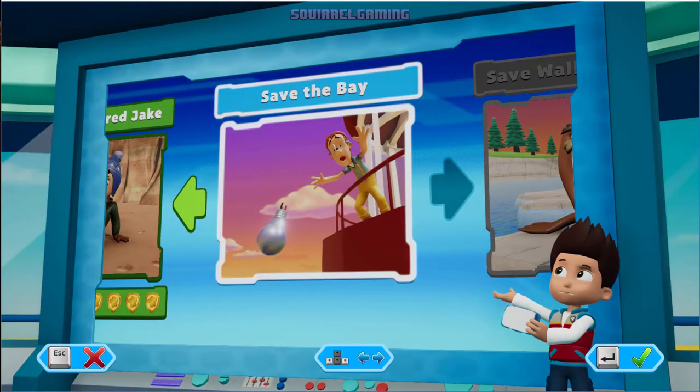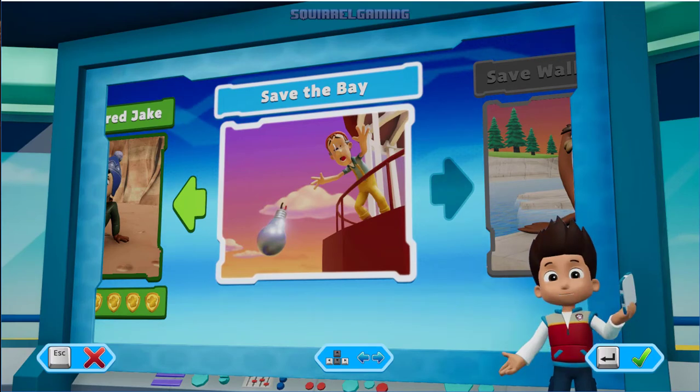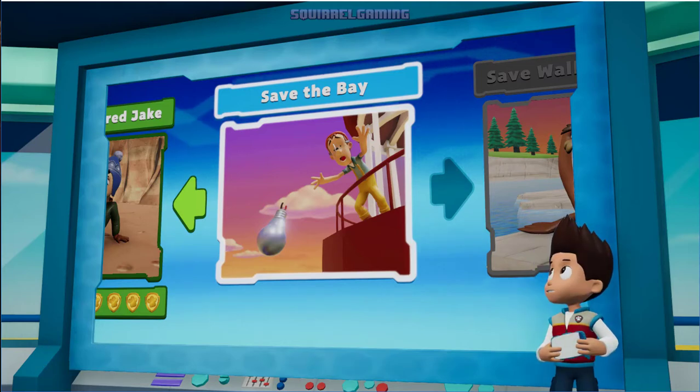Puffs, we've got a new mission! Save the bay. Use the left stick to move between missions, and press the A button to play. Paw Patrol, to the lookout!